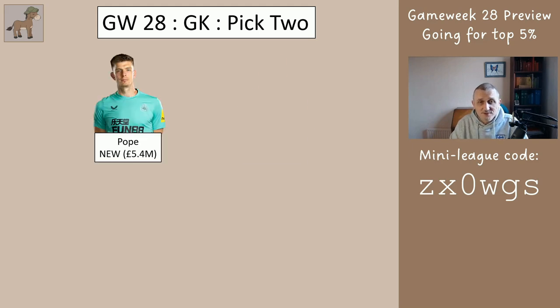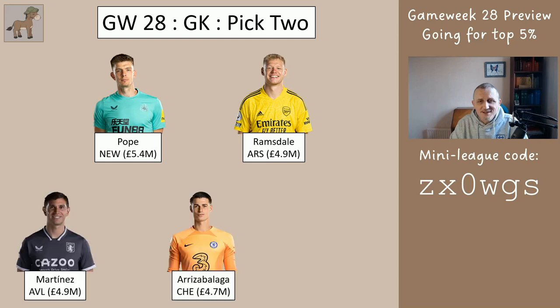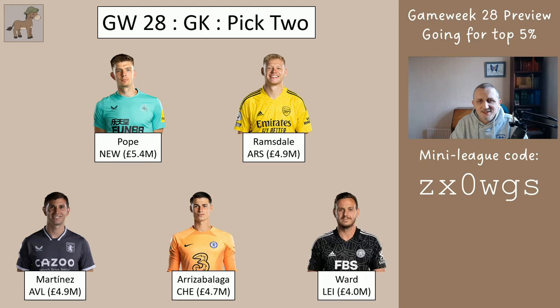The goalkeepers are: Pope from Newcastle, Ramsdale from Arsenal, Martinez from Aston Villa, Kepa from Chelsea, and Ward from Leicester — but Ward is going to be your bench keeper, so one of the other four is the one you're playing. The only thing against Ramsdale is that you can only have two other Arsenal players, whereas there are so many Arsenal players to choose from you may want to pick one of the other three goalkeepers so you can still get three Arsenal players outfield. But if you want to go Arsenal, that's fine.